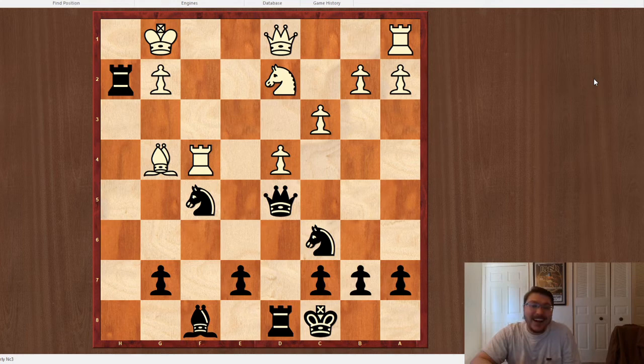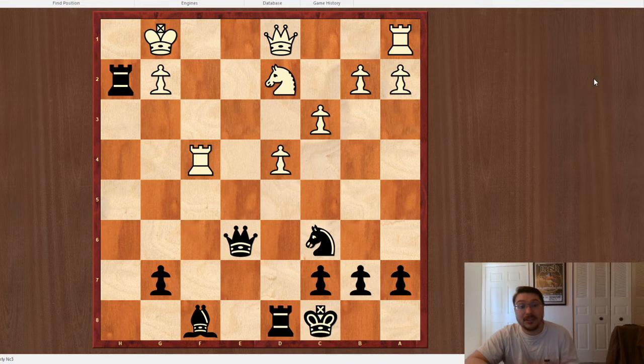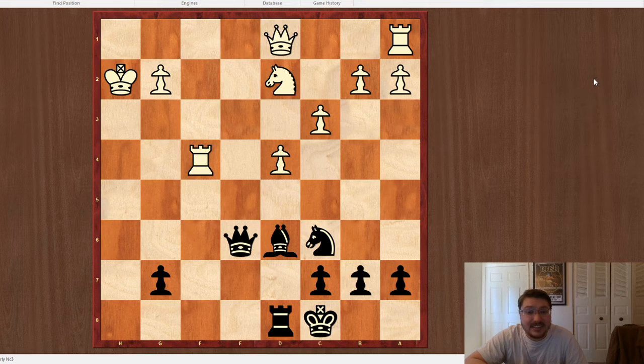This is a move that probably only I would consider. Because theoretically I wouldn't have enough development to justify this. But the mate threat is pretty significant, and you can't play rook takes knight. And if you play bishop takes knight, E6 — he took with the bishop to try and give some material back, so I wound up only being down in exchange. But Bishop D6, and all of my pieces are attacking. Rook H8 is just the end.